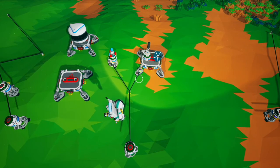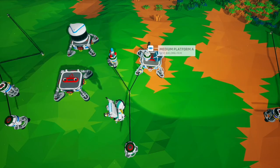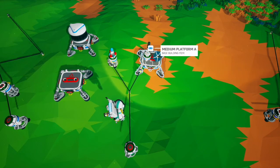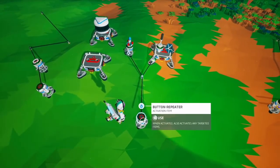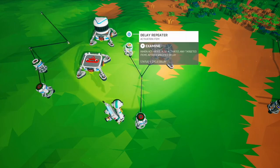This is true when it's on a platform as well — if you trigger the platform it will trigger the delay repeater. And if you're on a platform with power and what you slot into the top of the delay repeater requires power, it will transfer power through the delay repeater, but only if it's on a platform. There goes the fireworks and the light turns on.